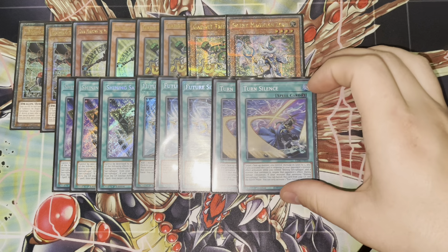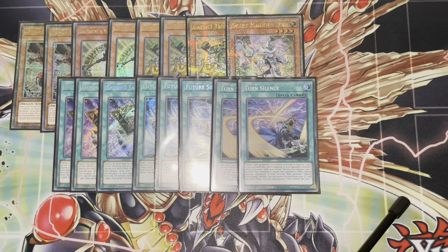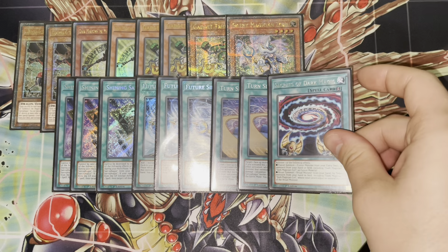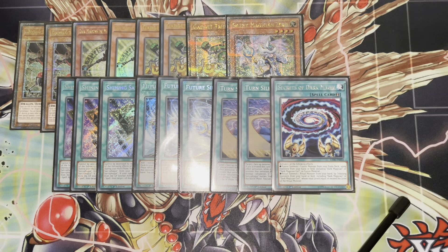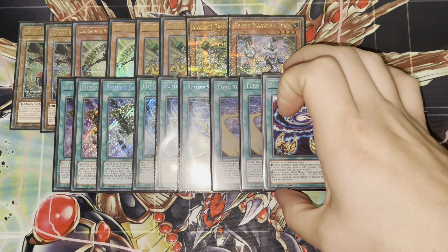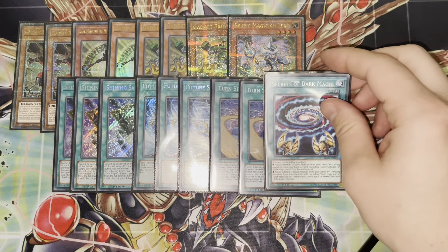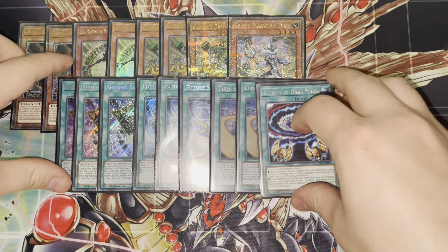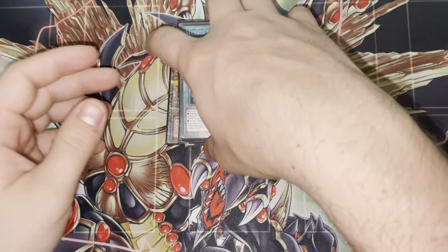I'm playing two Turn Silence — I think the card is just phenomenal, and if you've got everything, that's what you're grabbing. I'm playing one Secrets of Dark Magic. You might think there's an argument to play something like Thousand Knives or Dark Magic Attack, but the reality is if you're getting to the point where you set a spell trap off the Dark Magician guy, it means you've resolved Gandora's board wipe, so there's not a lot worth setting. Secrets of Dark Magic gives you easy access to Dragoon on your follow-up, and hard drawing it is not terrible either.